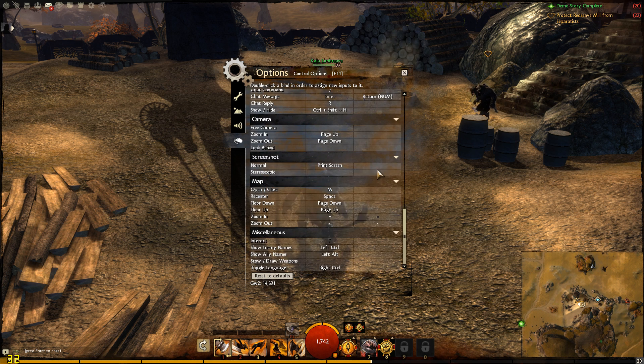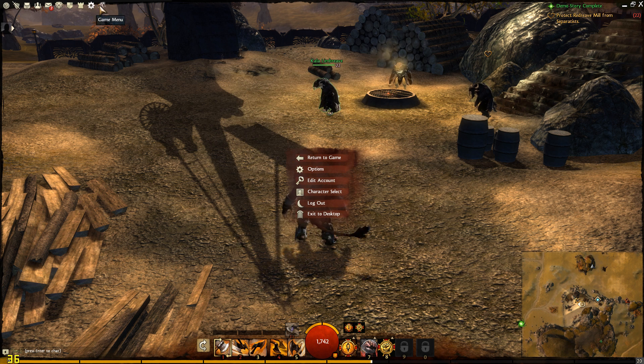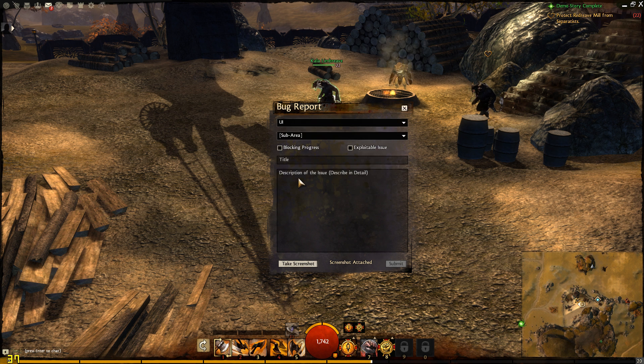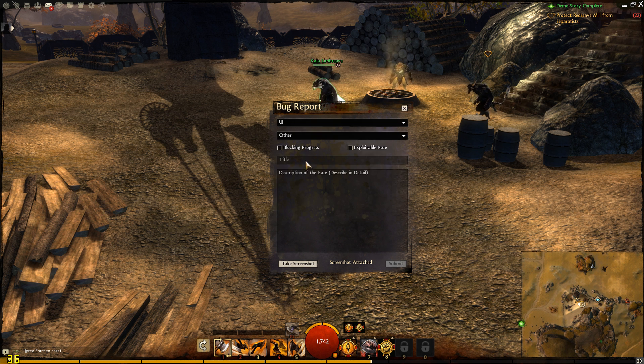I actually played with one of those Razer mice that has like 16 buttons. Here we have the bug reports — you can submit a ticket. They should include an in-game ticketing system for GMs and whatnot, as well as a bug report, or at least a dropdown for reporting players for hack spots and stuff like that.